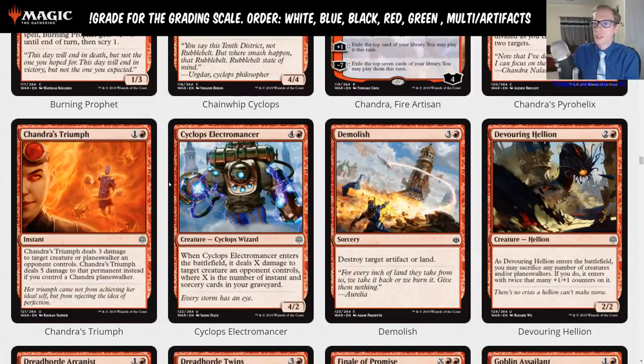Cyclops Electromancer is four and a red, a four-two. When it enters, it deals X damage to target creature an opponent controls, where X is the number of instants and sorceries in your graveyard. In your instant-sorcery deck, do you really want a five-mana four-two? It's basically a ravenous Chupacabra for that deck. Also, Beacon Bolt already exists. The more Cyclops Electromancers you play, the worse it is for your deck because you have fewer instants and sorceries — so it goes limited.